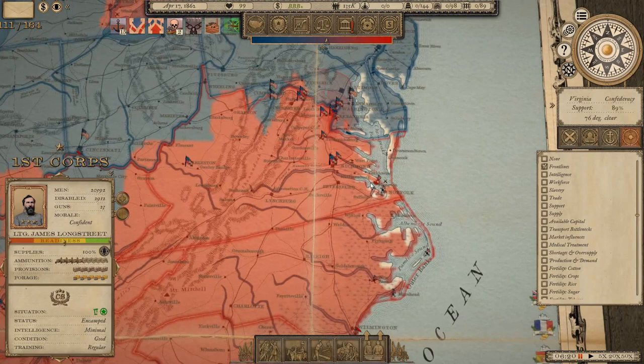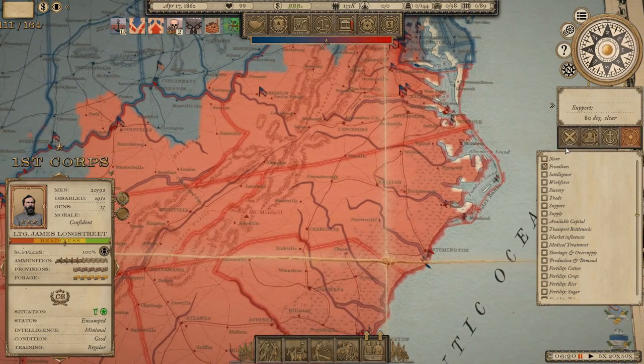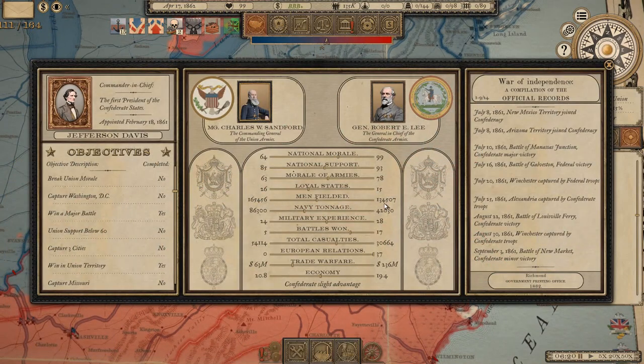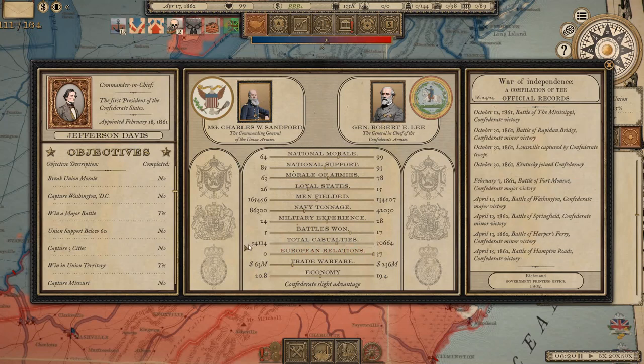We won a nice big naval battle at Hampton Roads and opened the blockade up again, so we've got some supply flow coming through into Virginia. We're working on increasing Navy and Army strength. Manpower-wise we've got almost 135,000 in the field to the Union's 165,000, with more to come as they've just unlocked their militia act. We've taken 30,000 casualties to their 54,000, so it's not a million miles apart.